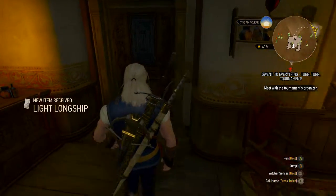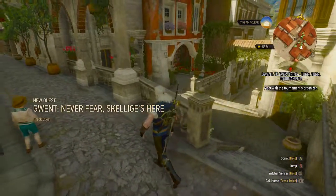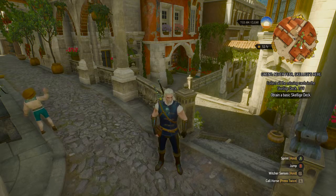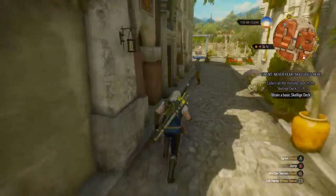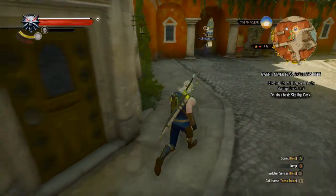I could have had a much more powerful thing here if I wouldn't have lost one of my Blue Stripe Commandos, but we're good. I'll play these just for the heck of it — I think the highest I've gotten is over 300 before in a round, just barely over 300. You've gotta get the perfect draw. So, 100 crowns — what card did he give me? A longship. And a new quest — Gwent: Never Fear Skellige's Here. Select all the missing cards in the Skellige deck. Attain a basic Skellige deck.